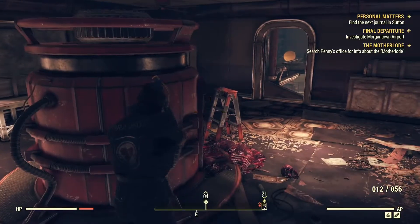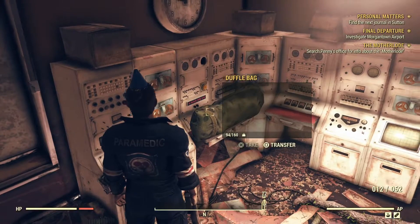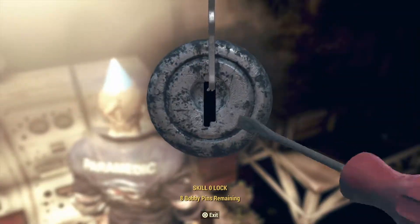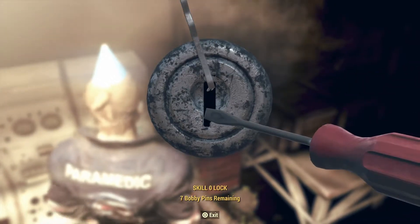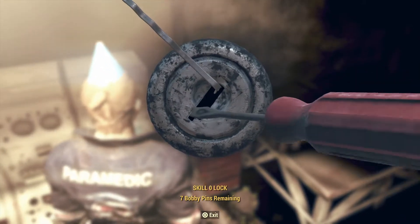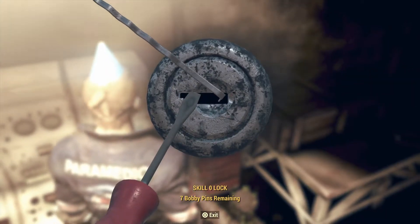Oh, this is awesome. I literally don't know what to do. We can pop this lock. Bobby pins - they're much more fragile than they were in previous Fallouts, I'll tell you that. Don't break. Thank you.